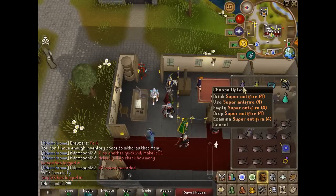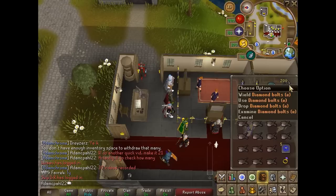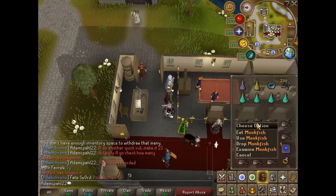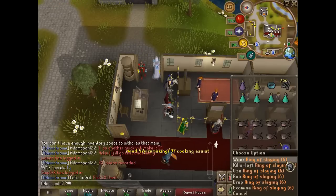To kill these you will need a super antifire potion, extreme range potion, a ferocious ring for access, some diamond bolts enchanted, some prayer potions and some monkfish, a house teleport tab and a ring of slaying.